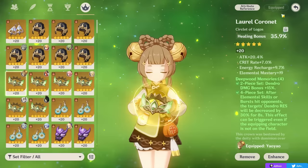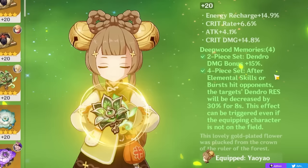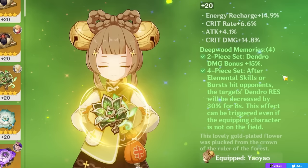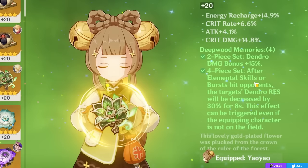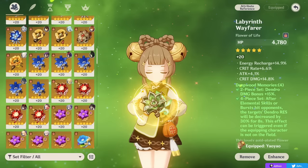Now let's quickly talk about what artifact sets you want on Yaoyao, which is honestly a lot more straightforward. For most Dendro reaction teams, you want to go for the 4-piece Deepwood Memories. When you're proccing basically any Dendro reaction, you want a Deepwood user on your team to maximize your Dendro reaction damage. Yaoyao is the premier option to use this set because whenever her elemental skill or burst hits an opponent, it decreases the Dendro resistance of enemies by 30% for 8 seconds — and it can be triggered even from off-field, so her little bunny Yugue can constantly proc Deepwood Memories.